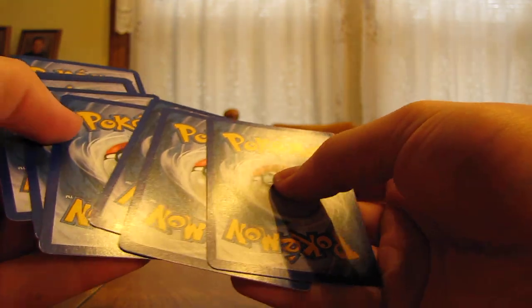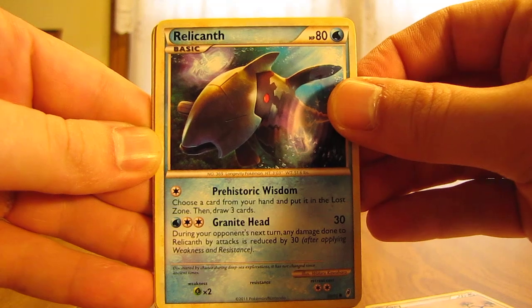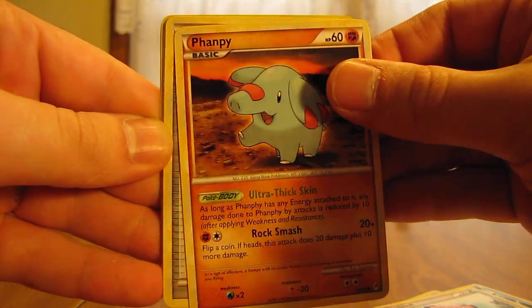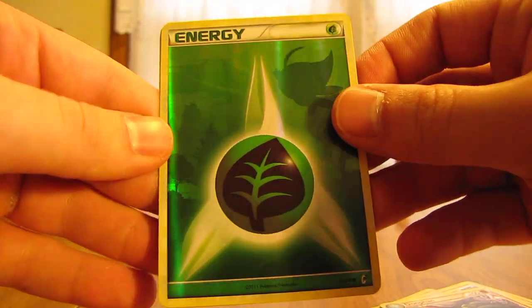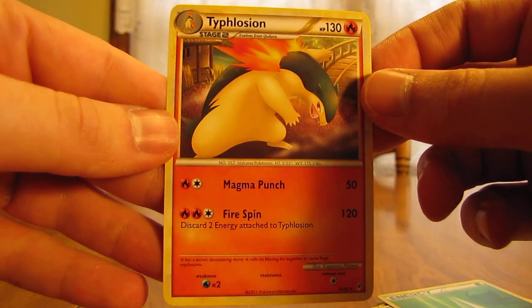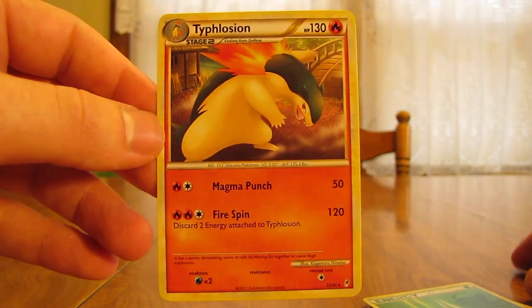Most of them are just either updated artwork or exactly the cards from HeartGold, SoulSilver, Triumph, Undaunted, and Unleashed sets. So from the last pack we have a Pidgey, Relicanth — I do like the artwork on some of these cards — Hitmonchan, Snubbull, Fanned, Lost World, Riolu, Donphan, Grass Energy Reverse, and a Typhlosion. So not too great of pulls — I must have jinxed myself opening this box. But one out of three packs, so average pulls overall.